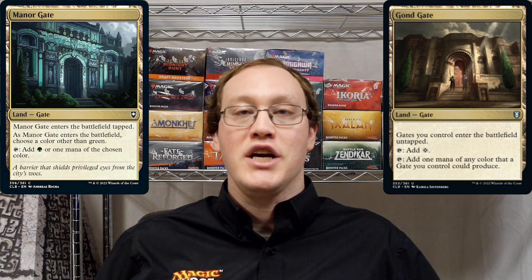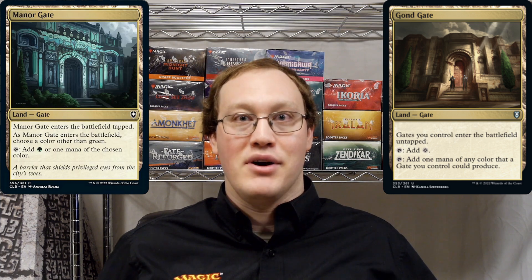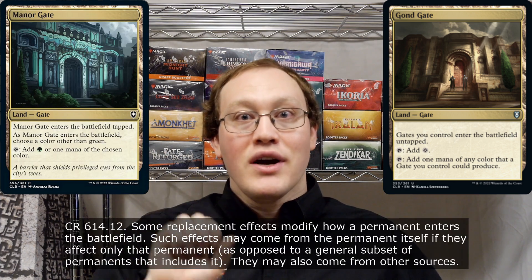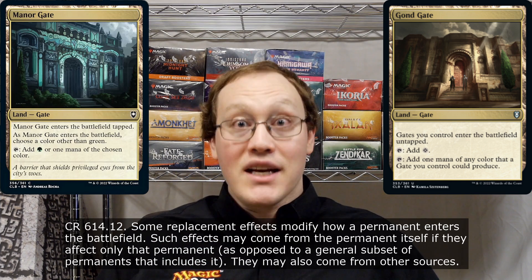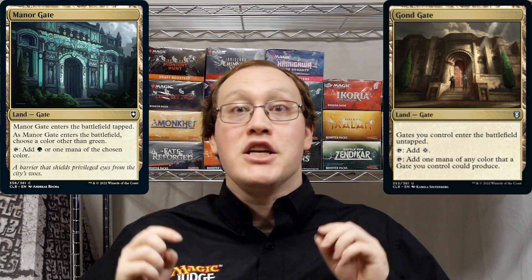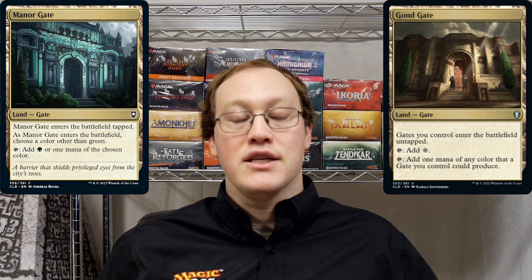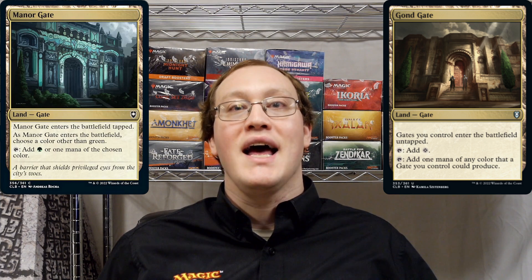The answer is that replacement effects which change how something enters the battlefield have their own special set of rules — one specific rule in particular. I'm making a full video about how these types of replacement effects work, coming out later this month as my patron pick. For now, I'll focus on the parts relevant to our question. Replacement effects that change how something enters the battlefield can come from the object that's actually entering the battlefield, but only if they apply to just that object. That means Gond Gate's replacement effect does not qualify — it applies to all gates entering the battlefield, not just Gond Gate specifically. On the other hand, Manor Gate's replacement effects both specifically apply to just Manor Gate entering the battlefield, so they do qualify and will be able to apply.